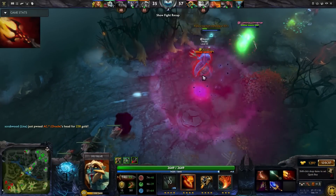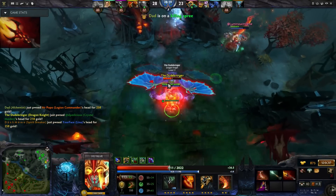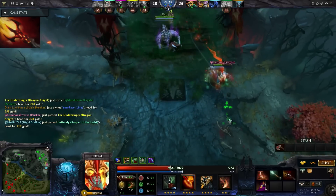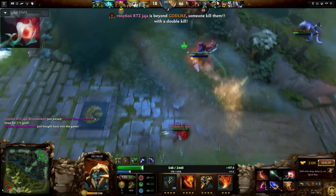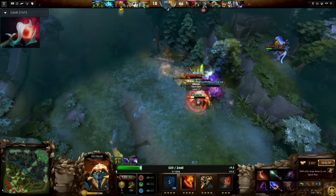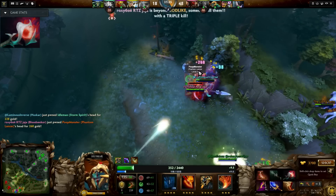Afterwards I go either Dagon 5 or Orchid. Both essentially help you accomplish the goal of one-shotting someone. Dagon 5 is obviously much more effective in this, but against heroes like Storm or Puck that could evade your Life Break, Orchid's silence is crucial. Because you're instantly removing 65% of their health, Orchid's Soul Burn amplified by Veil is gonna hurt a lot.